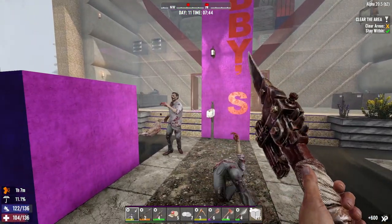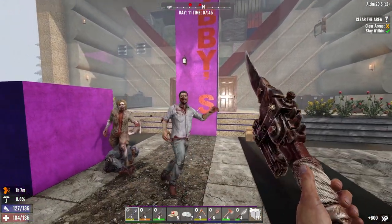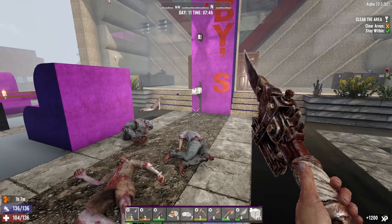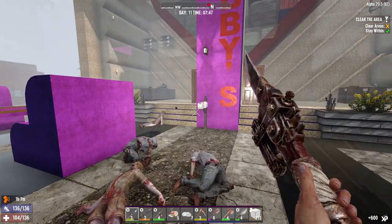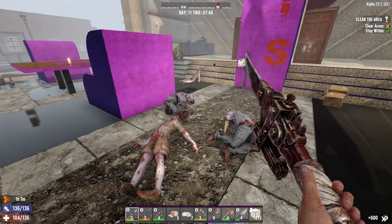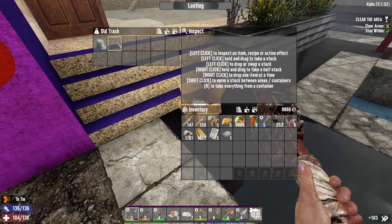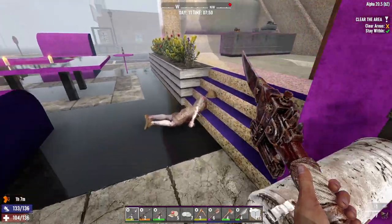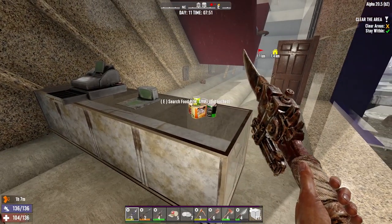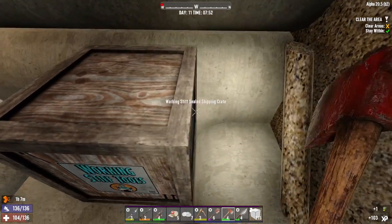We gotta watch out and clear the area. Stay within range — if that turns yellow I'm getting a little too far away. Also I do have an abrasion. Abrasions are bullshit, they happen all the time way too often, so I don't even bother curing them. What'll happen is I'll use something to fix the abrasion and then immediately get another one. I'll use a bandage to get health points back and if that fixes the abrasion, fair enough.